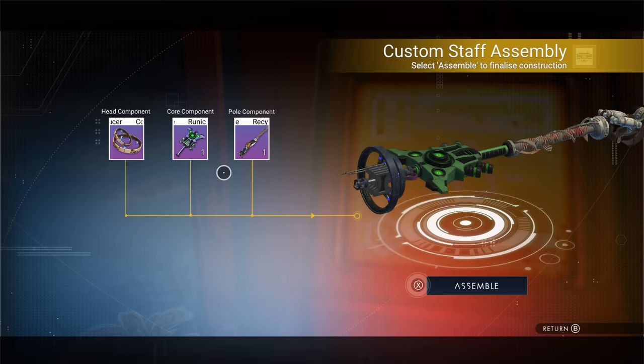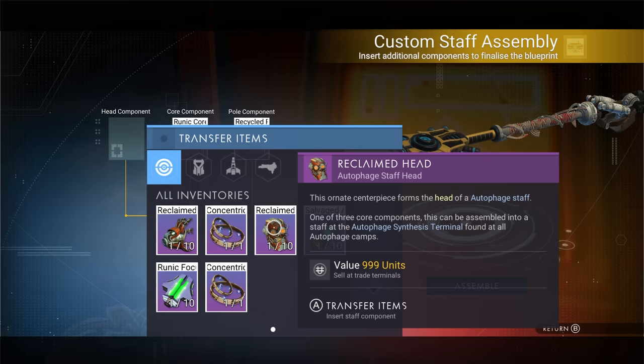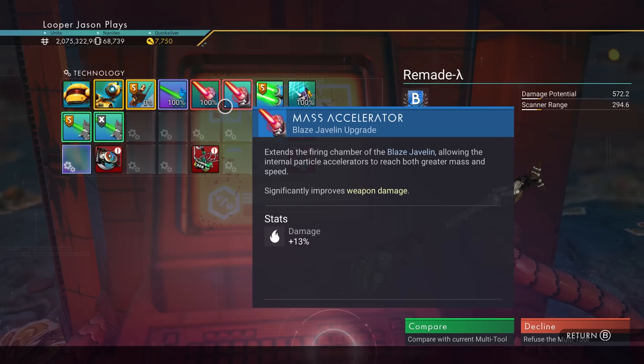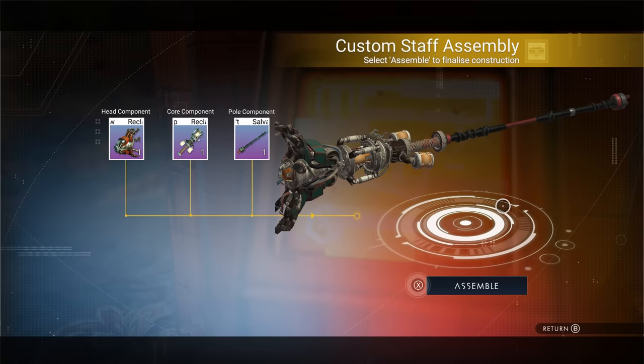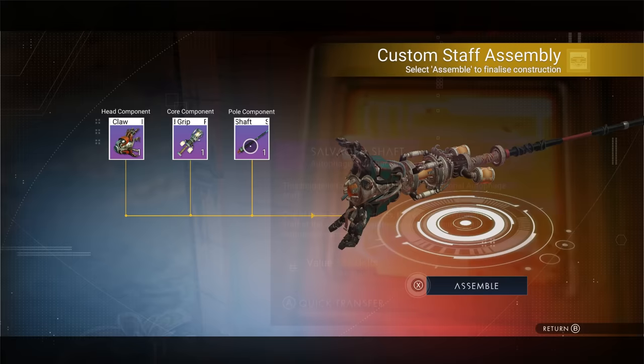If you want something better than a B class, you can go back and change out pieces. Changing the head gave me something different — let's pop that in and assemble it. Still a B class. Let's put in the cool robot-looking reclaimed head — that gave me some more blaze javelin options, still a B class. If you go all out and change everything — reclaim claw, the grip, a salvage shaft — it's a completely different setup. It will change depending on the pieces you put in there.